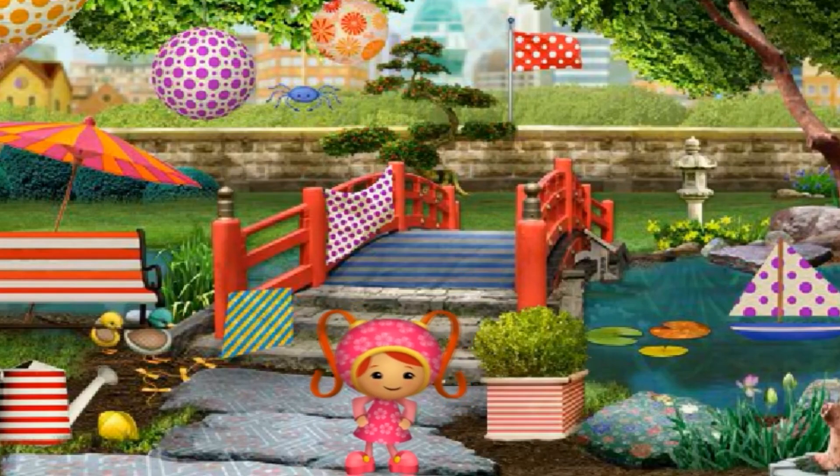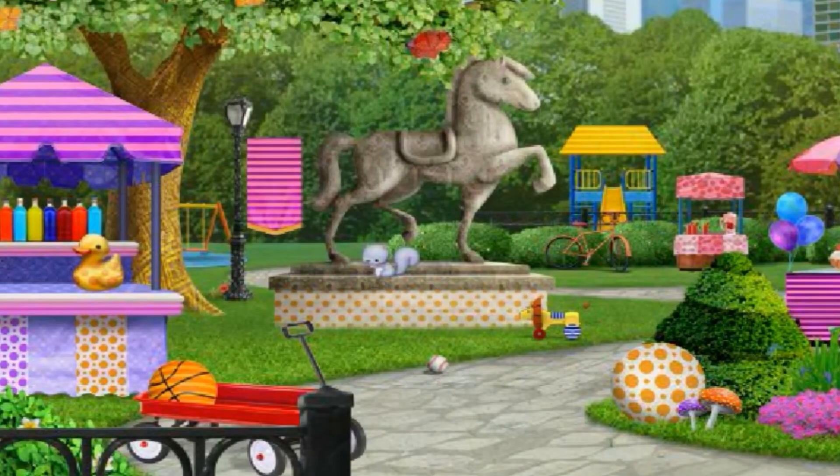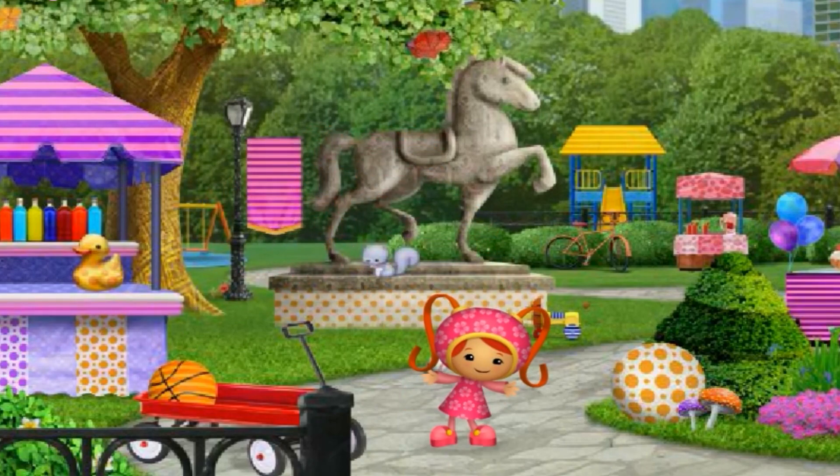Let's play again! I'll go hide! Here's your first clue — I'm hiding somewhere with orange polka dots. Click to find me! I'm not there! Psst, I'm over here! Umi-rific! You found me!